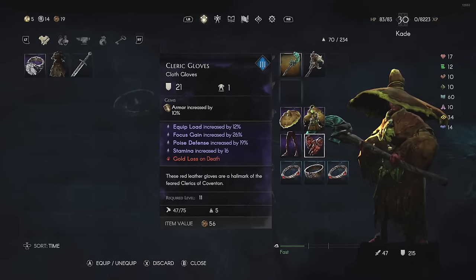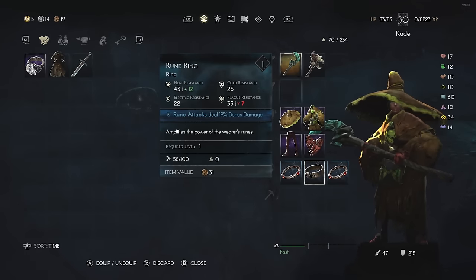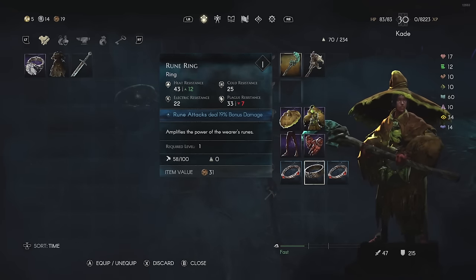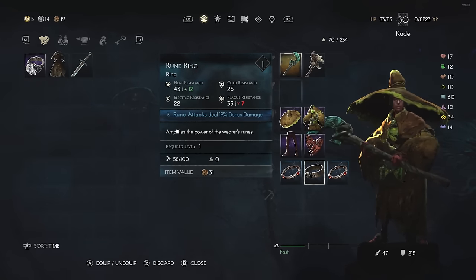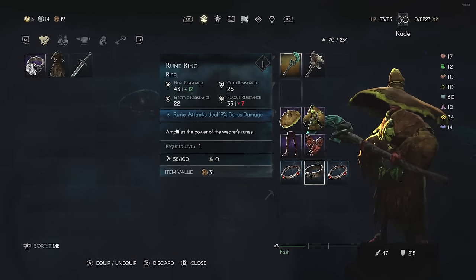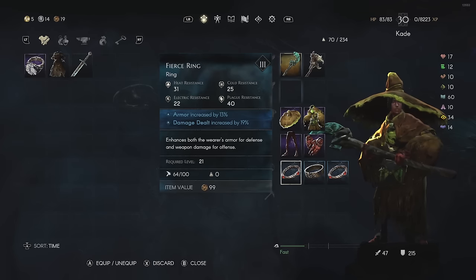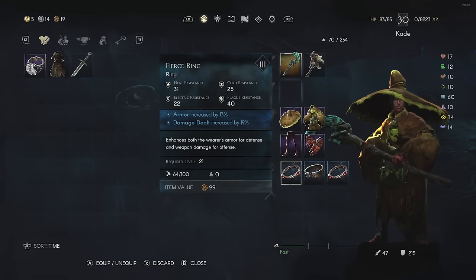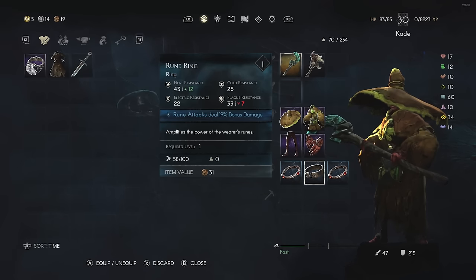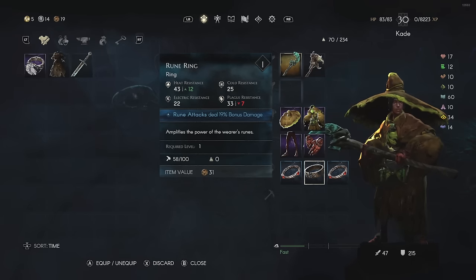The accessories I'm using are not ideal - the specific ring I want still hasn't dropped for me; that's RNG. The ring I'm looking for gives 100 units of focus to increase my focus bar. In the meantime, I'm using a Fierce Ring - actually two Fierce Rings - which increase armor and damage, and a Rune Ring that increases rune attacks by a certain amount, which works well since all our staff spells are rune attacks.